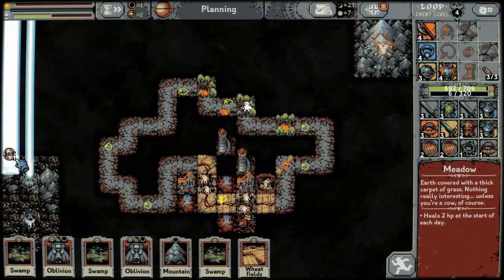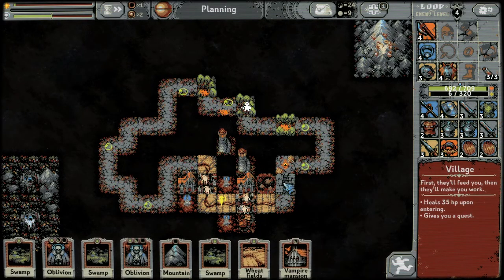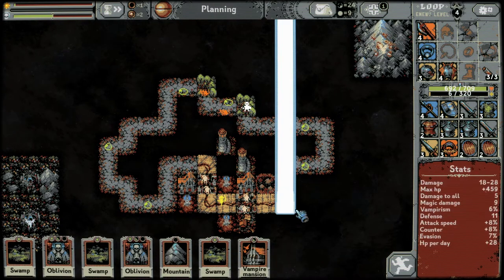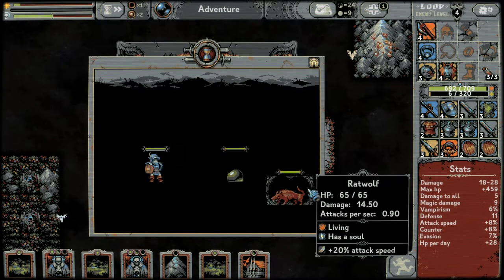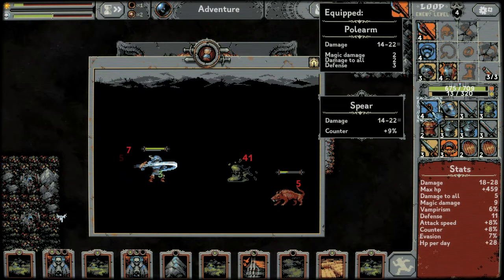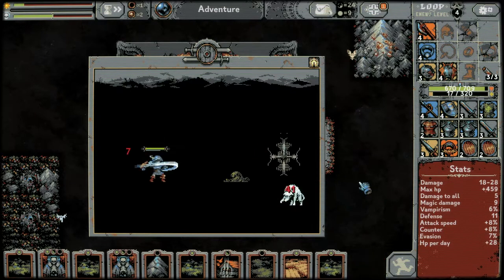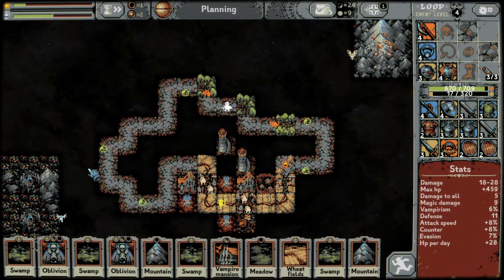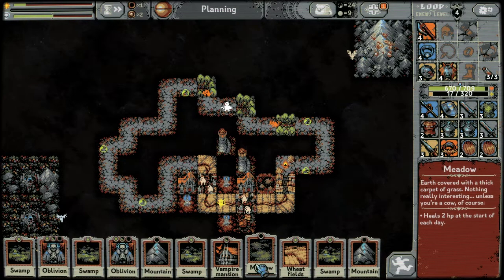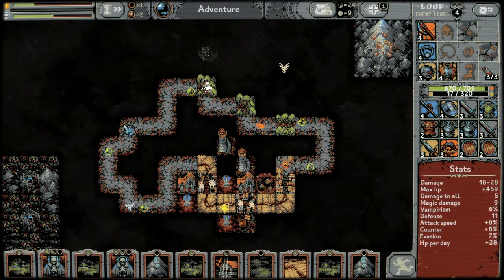There's our second full treasury. We've got another village — we should put it next to the goblin camp. Put a wheat field there. I'm not going to turn it into a ransacked village just yet — I'd like to wait. 14 to 22 damage with nine counter — I think we'll stay with the pole arm for now.